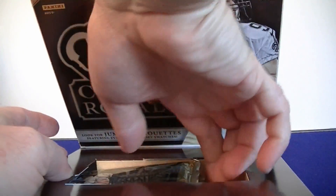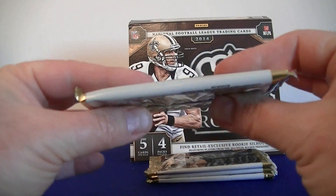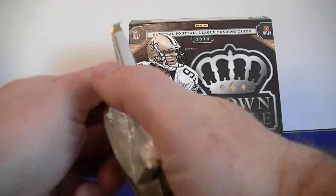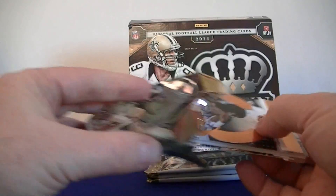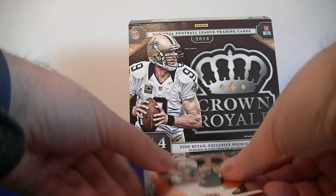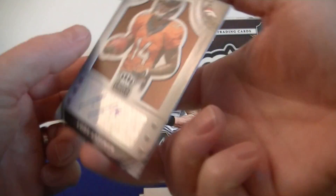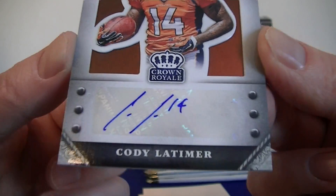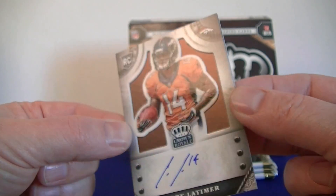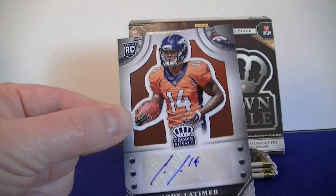Let's see what we get here. Alright, pack one. Oh yeah, the old die cuts. Ryan Matthews. A Cody Latimer autograph — not much of an auto there. A little different. Rookie auto, and that's number 35 out of 99. Nice low number auto.